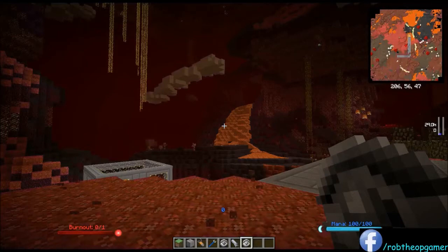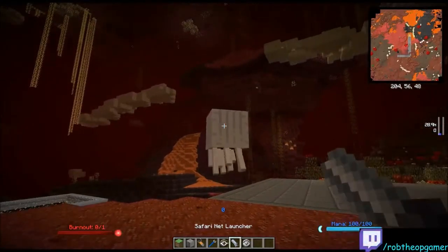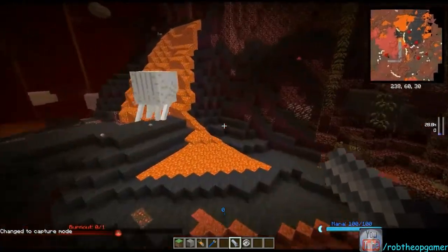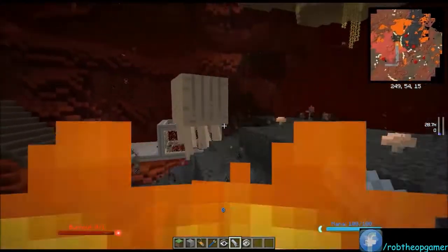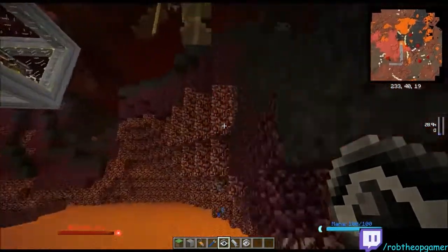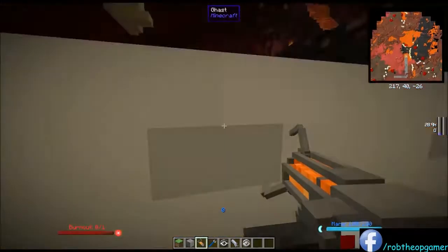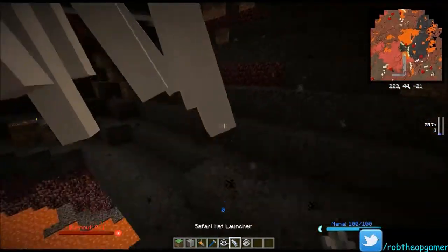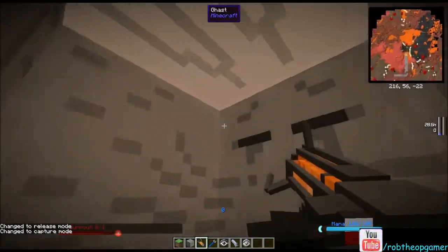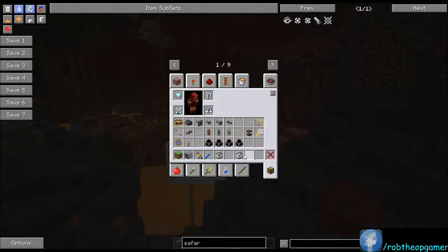You shift right-click back into release mode and right-click to release. Be careful around lava — you'll waste your net if it lands in lava. I'm in creative mode so I can't capture normally, but I'll cheat him upward a bit and use capture mode to demonstrate. That's how you use the Safari Nets and capture nets.